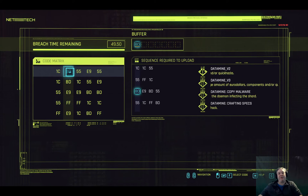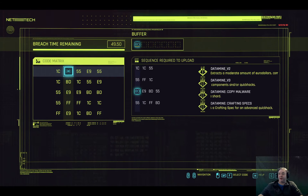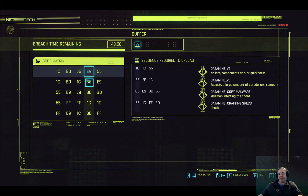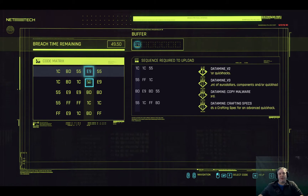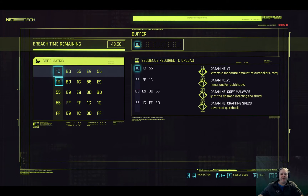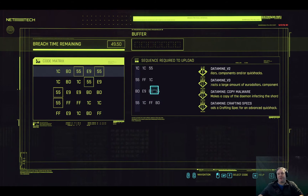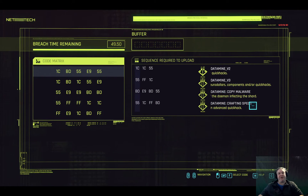This time we're going to go with the other E9. So we go BD, E9, then across to BD — fantastic. Then up to the 55, which completes the first code and triggers the second sequence. Then we go from 55 across to 1C, down to FF, and then across to the BD. That completes both of these two sequences, getting us the copy of the malware and the crafting specs.